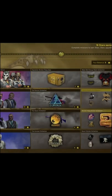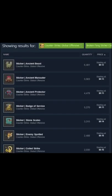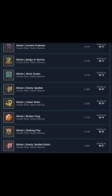Here's how you can invest $1 in Operation Broken Fang. I would start small and just go with stickers. Take a look at the normal stickers — they are the cheapest stickers, which means you can buy more of them, and they are also expected to rise after the operation ends.